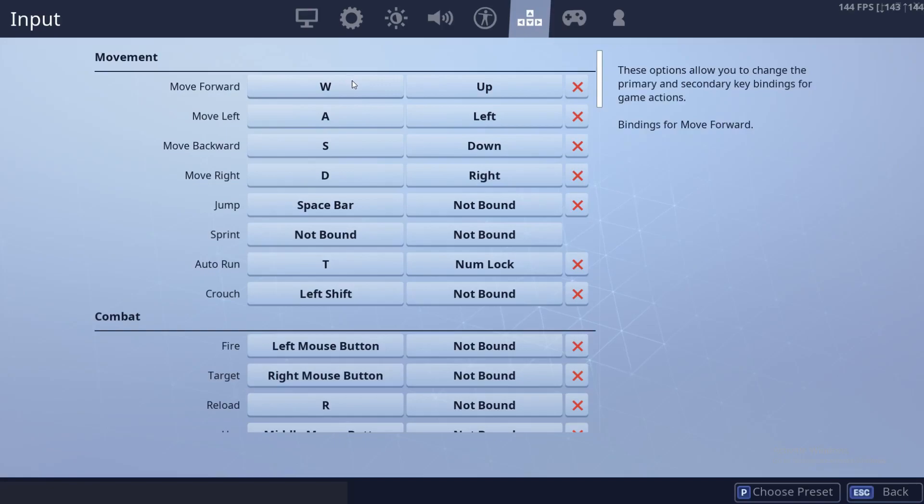For movement, we just have the usual, except I just put autorun as T, because it was something else that I wanted to use. We have crouch for left shift. And sprint isn't bound to anything, because that would require you to press another button in order to sprint.